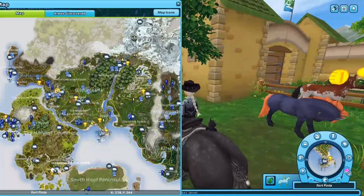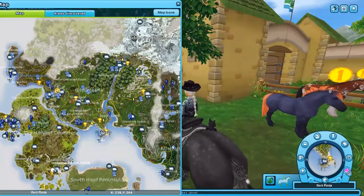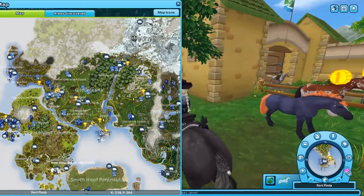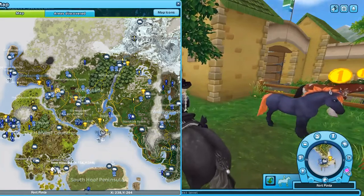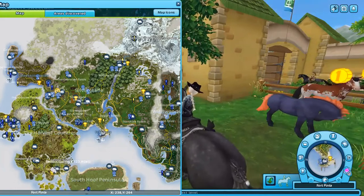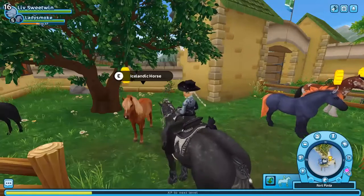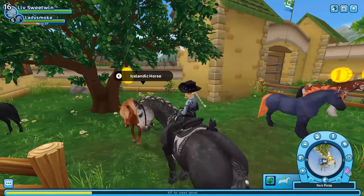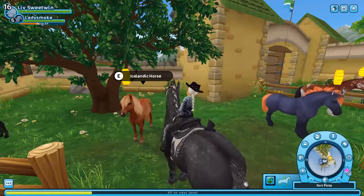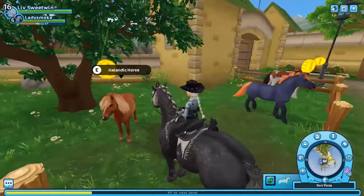I've been waiting to go to New Hillcrest, doing so many quests trying to find a way to unlock it, because my favorite was this chestnut with white dapples and white marks — kind of like a chestnut appaloosa paint maybe. I'd been going on the Star Stable mobile app raising horses, and then I realized there's one standing right here. I forgot that new horses come available all the time.